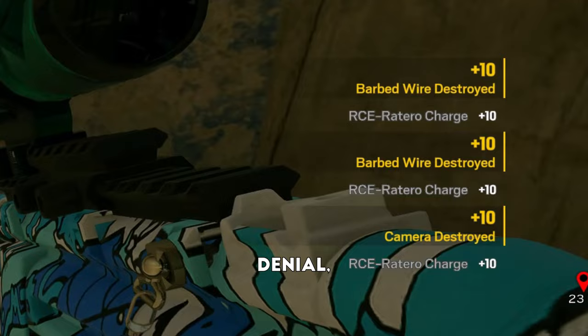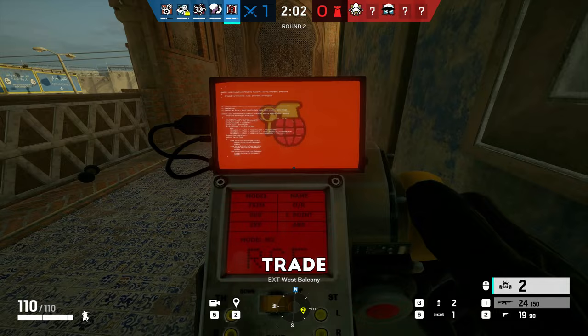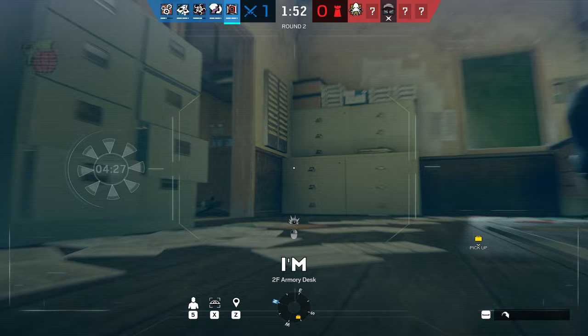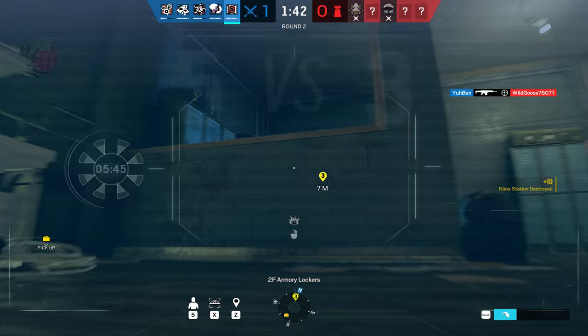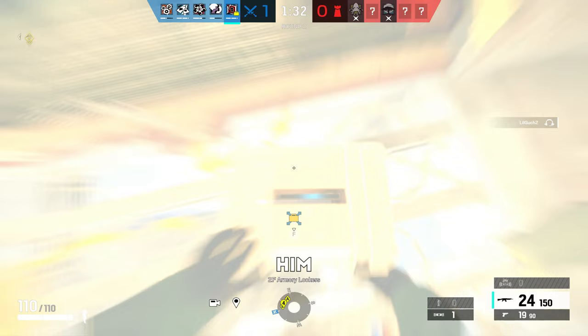Defensive shields or Castles, anything that can be blown up — which is pretty much every single defender gadget — is a net positive trade for your utility. That can include Maestro cams, ADSs from Jaeger, bulletproof cameras, Frost mats, shields — literally anything you can think of can be blown up. I think literally every single defender gadget that is placed can be blown up by this; the only exception I can think of is Clash's shield, where you can kill her if she's standing still, but it won't destroy the shield. Since you have four drones, it's extremely easy to get one piece of defender utility in a single drone life. Blowing up utility is Flores' main job, so if you get one piece of utility per drone, you are playing him correctly.